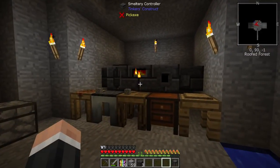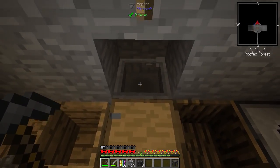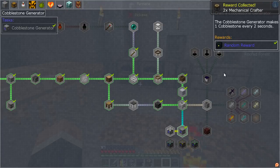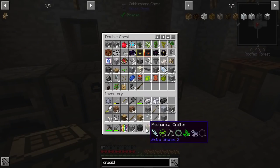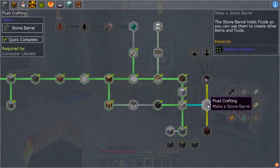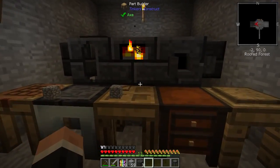A cobblestone generator — boom, done! We got mechanical crafter, two of them, that's quite exciting. We're waiting for lava right now. Fluid crafting is the next thing — stone barrel, then make some netherrack.